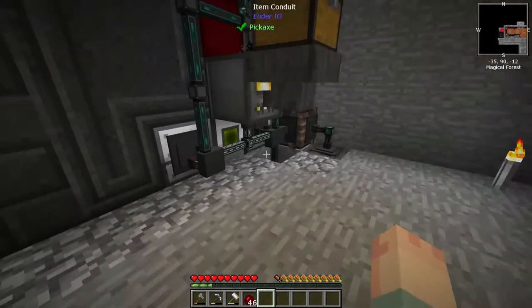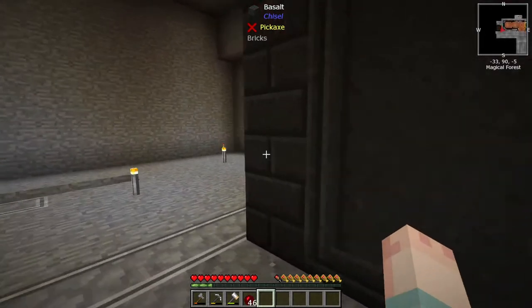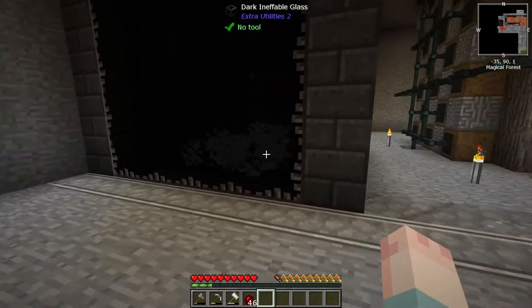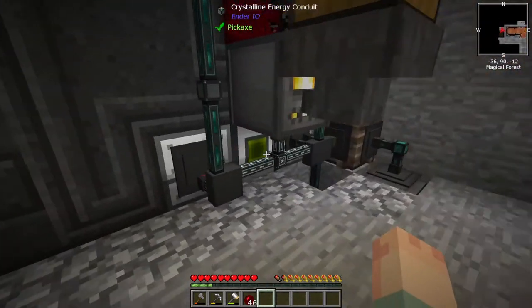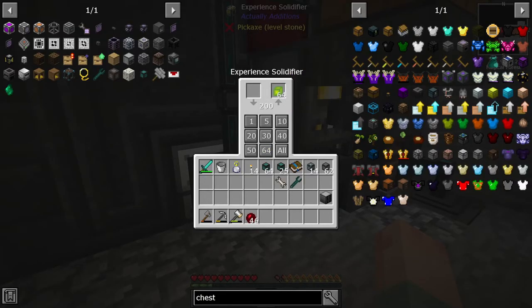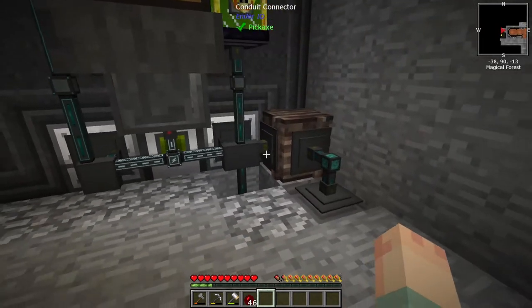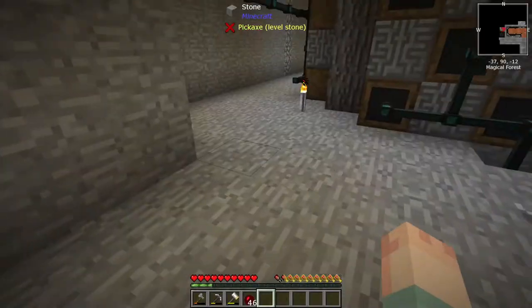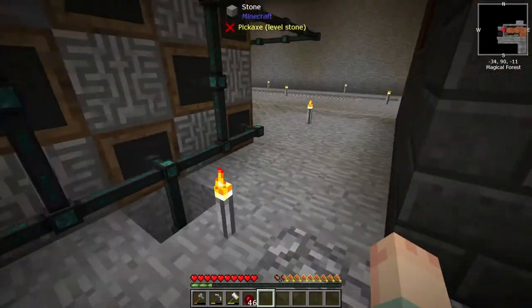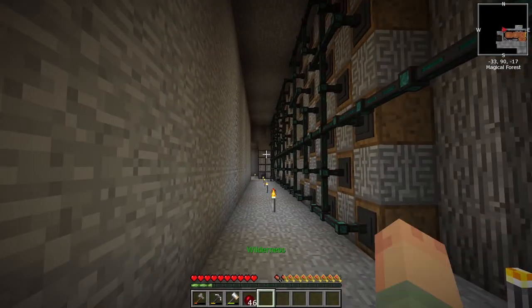Another change I made was over here - I added an experience solidifier. I noticed that our mob farm was not picking up experience, and I figured this was a good way to do that. I have not actually set that up to go into our storage system yet - something I will have to do. It solidifies the experience and then once I connect it, it will be put into one of our storage crates.